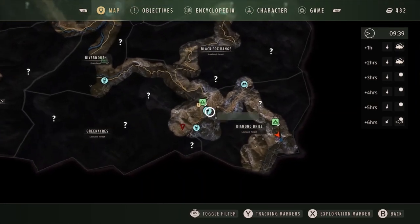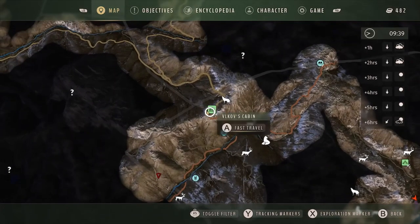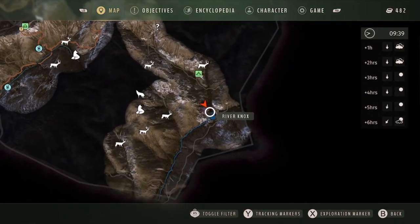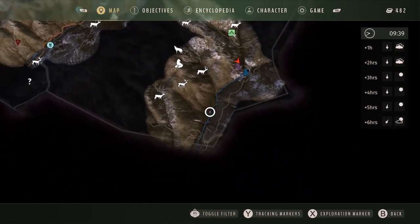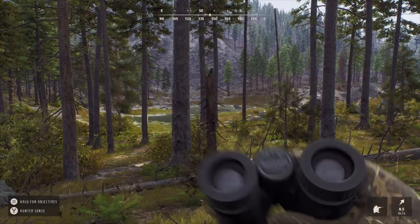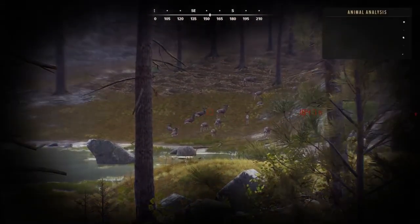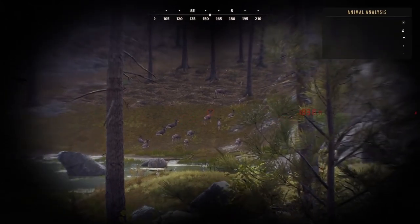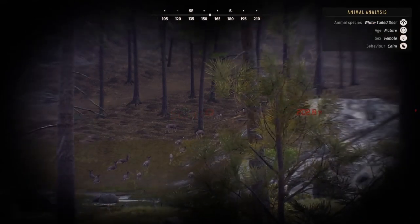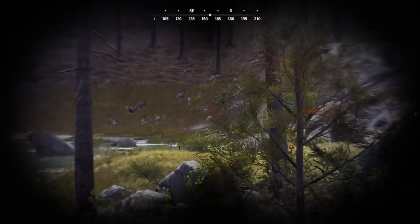Welcome back, Way of the Hunter fans! I am hunting in Diamond Drill, a hot spot that is incredible for mule deer and whitetail deer. So far I have two five-star mule deer in the trophy lodge and a third one I could not find because I got stuck in a tree. Just look at the incredible herds here — these bucks have genetics, fitness, and mature bucks running wild.